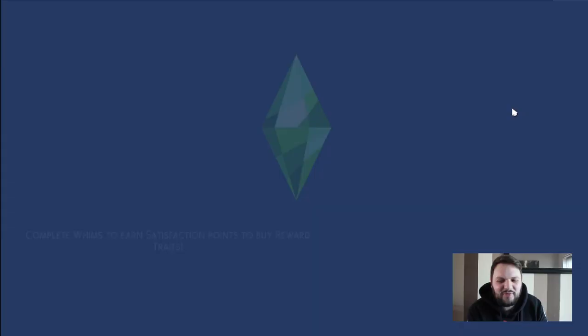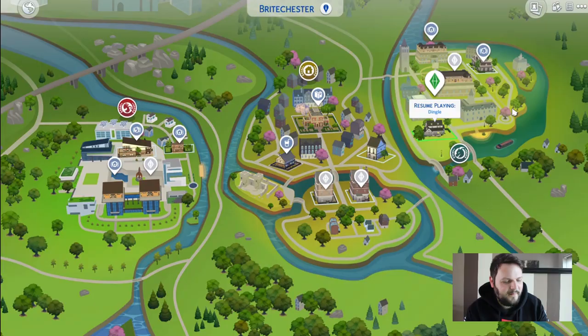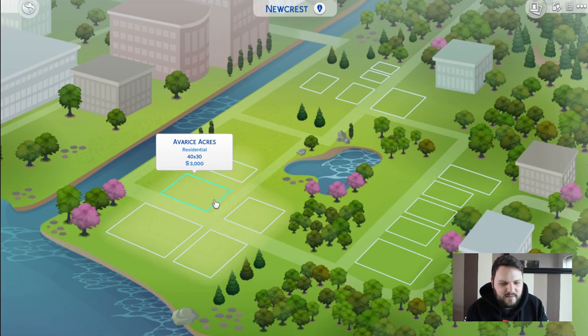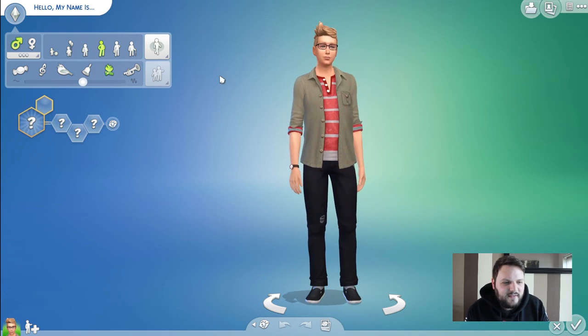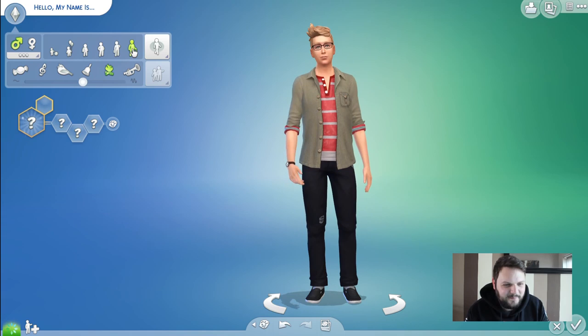Right everyone, something a bit different this week, because we are going to go into The Sims 4 and try to create EastEnders characters with their character traits and everything. So we're going to move everyone into here, and then we've got to create some characters. So if we're going to create a family, let's start with an elder.